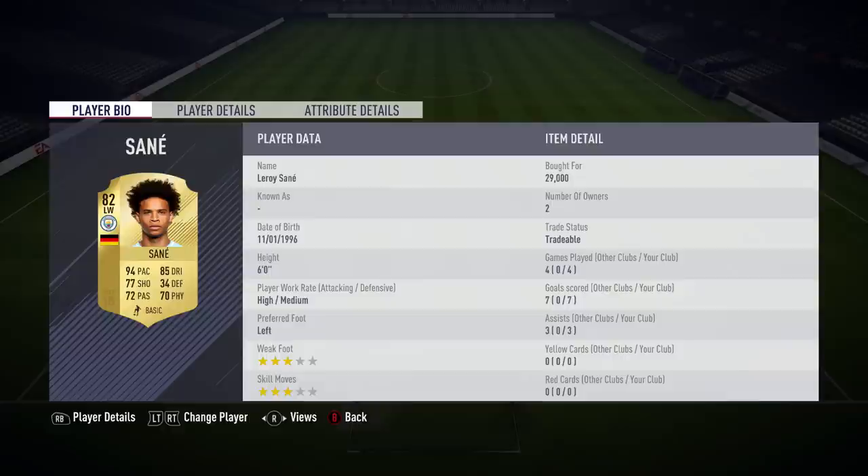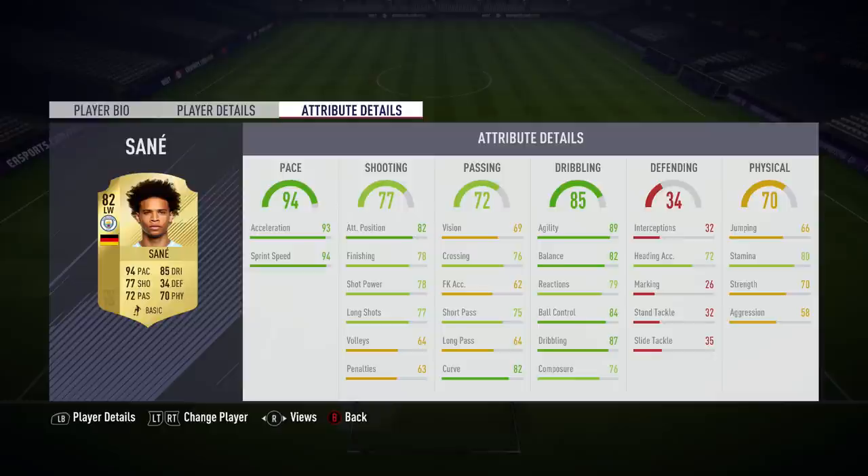Looking at Sané's in-game stats, he's got 93 acceleration with 94 sprint speed. His shooting stats aren't looking too great — only 78 finishing, with attacking positioning being his best shooting stat. Passing looks quite average, with alright short passing but very good curve. Dribbling looks very good — 89 agility is insane, with very good balance and good ball control. He's also got 80 stamina and 70 strength, which isn't too bad for a left winger.